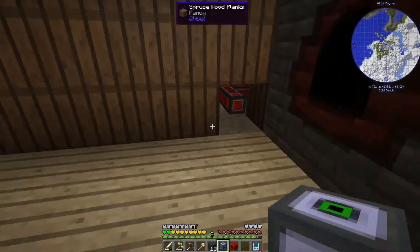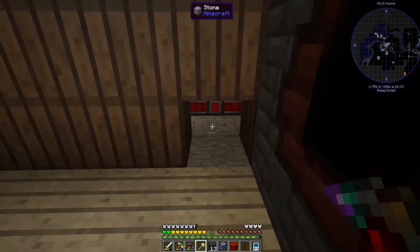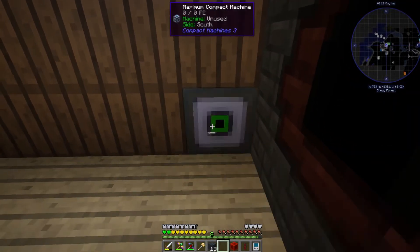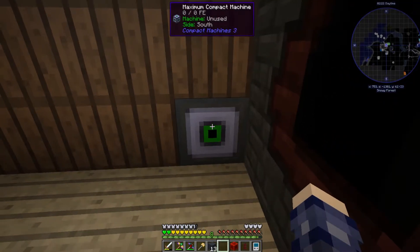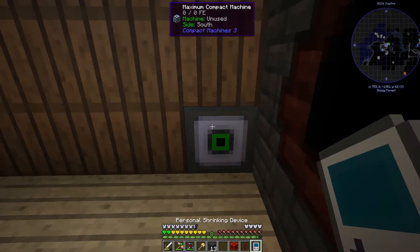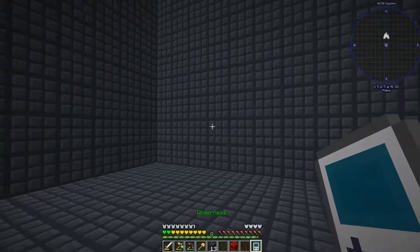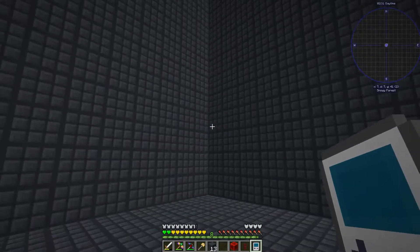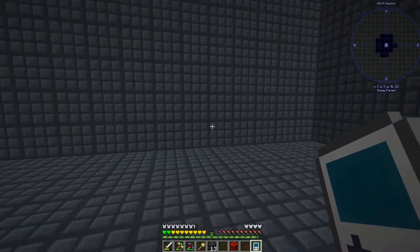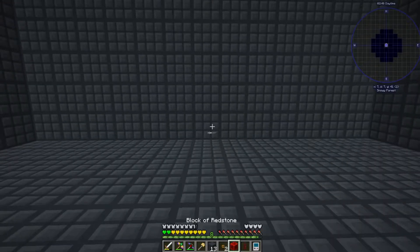Now I'm going to go inside and show you the compact machine. Let's place it in the wall where the power pipes go. Right now power is not connected because nothing is pointing into it. If you right-click the personal shrinking device on it, it teleports you inside. You can click on any of the walls to get right back out.